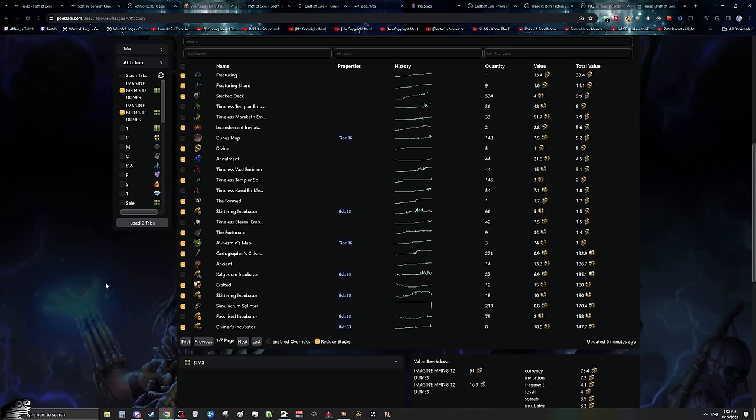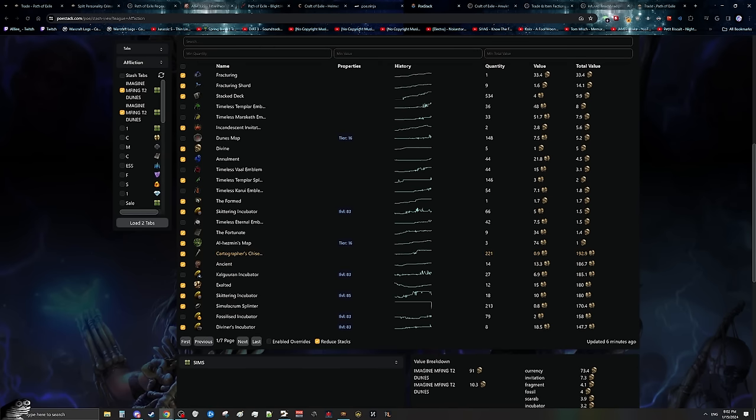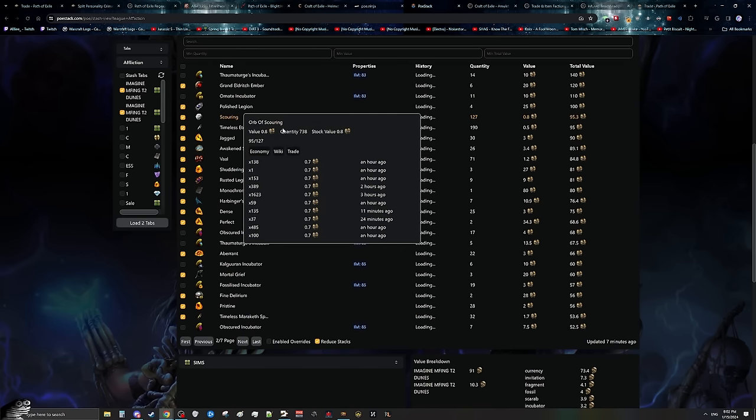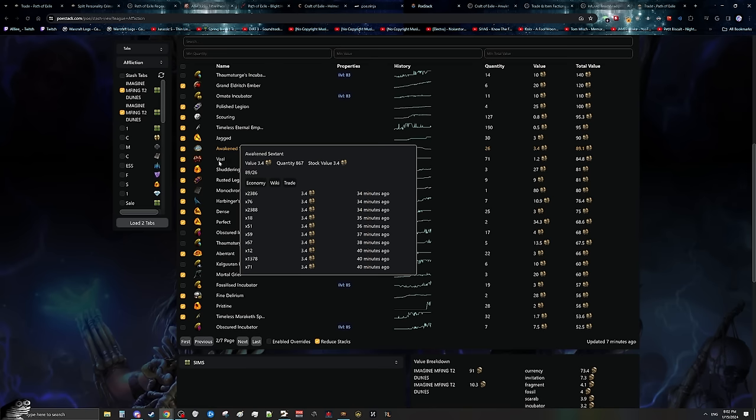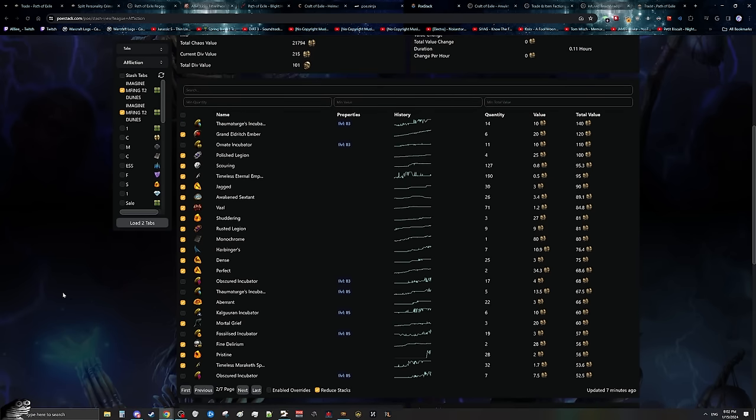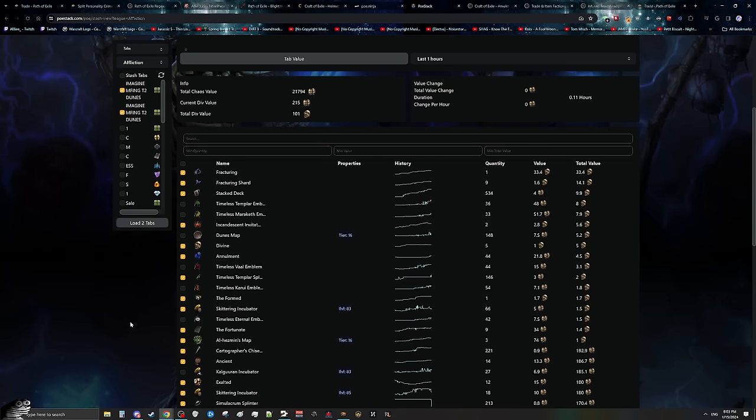One thing I want to mention about the currency: my filter is unbelievably strict, so I really didn't see much currency. Realistically all I saw were ancient shards and ancient orbs from the harbingers, annulment shards and annulment orbs from the harbingers, and a few big stacks of items — a few scours, a few awakened sextants, a few Vaal orbs. I have most things hidden on my filter; I don't see chaos orbs, I don't see chisels, I don't see the majority of loot. The loot you're seeing here is from an unbelievably strict magic find filter applied to legion farming — if your filter is less strict, you're going to see substantially more loot.